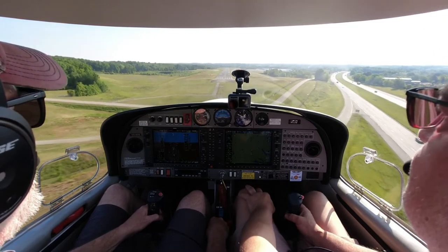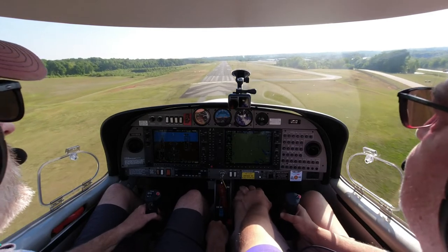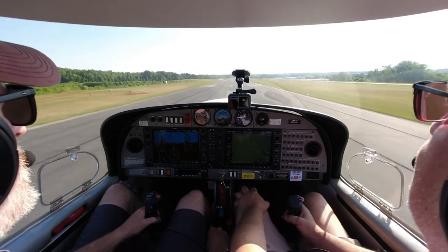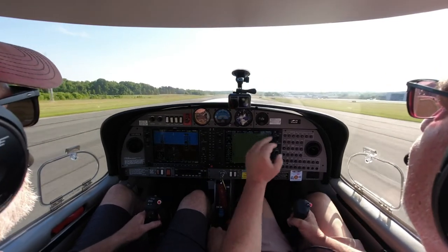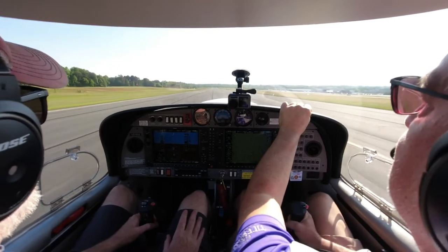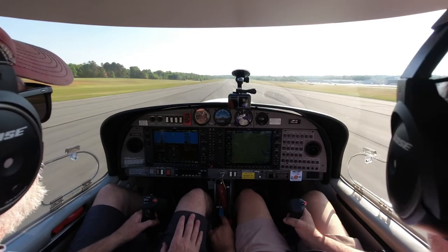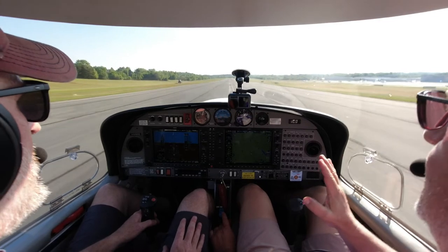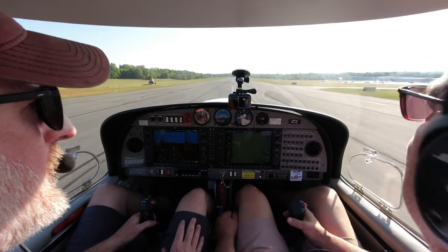Alright, we've got two lights. Level her out. Start easing that power — there, you're back on glide. Just keep 70. Now you can start easing that power — keep her level. Power out. Ride, ride, ride. That's okay. Power out. Let's keep her straight. And brakes. Alright, we're going to do a full stop. That wasn't great. Your touchdown was actually pretty smooth — it just bounced right back up. We'll taxi back.